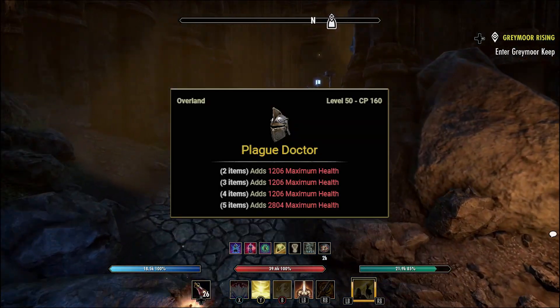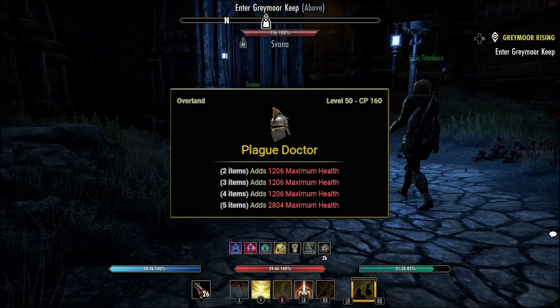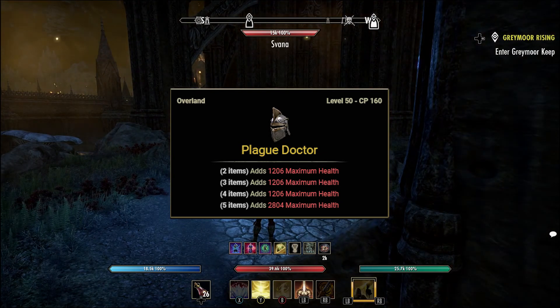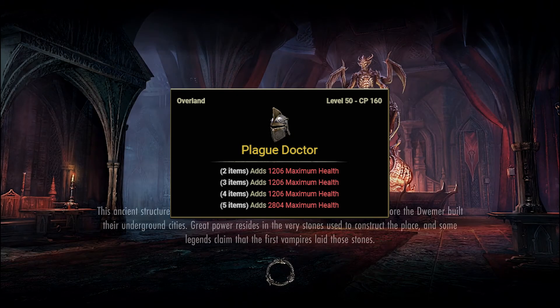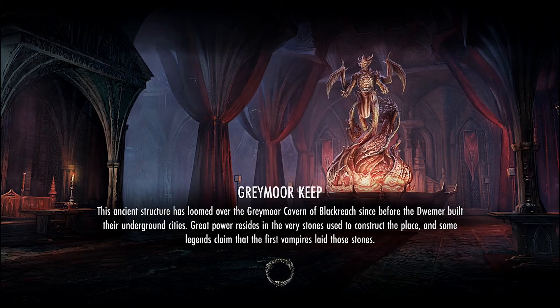Sets three and four are overland sets. The first is Plague Doctor, which can be found in Deshaan by defeating delve bosses that drop the waist and feet, world bosses that drop the head, chest, legs, and weapons, public dungeon bosses that drop the shoulders, hands, and weapons, and dark anchors that drop the rings and necklaces. This is a great set for those looking to build a health-heavy tank — the first four items each add 1206 maximum health, and item five adds a huge bonus of 2804 max health.